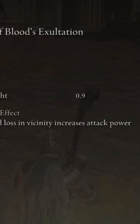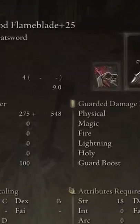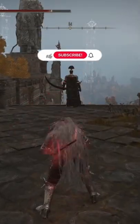For this weapon, I use a full bleed build, so I use Seppuku on mine because I think the blood stacks on this weapon cause some crazy DPS.